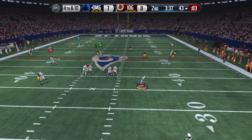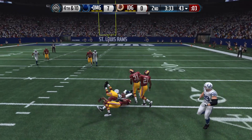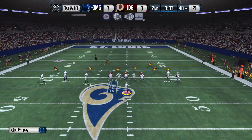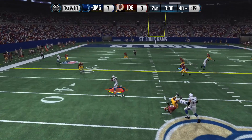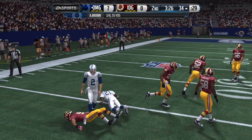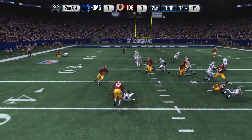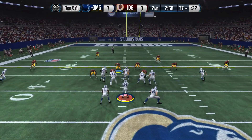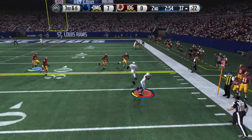Fourth and ten — we're going to use Antonio Brown's speed and we're going to turn up field, picking up the first down. Trying to jump over another guy — I don't know what I'm doing. First and ten, giving it to Deion Sanders at the wide receiver and he's going to get a nice gain of six yards. Back to the read option — great job of locking down the read option, whereas in the game before we completely abused our opponent with Walter Payton.